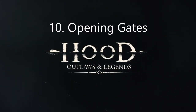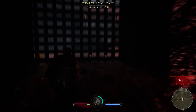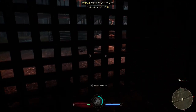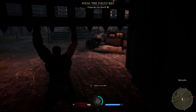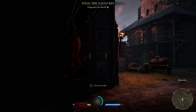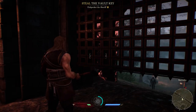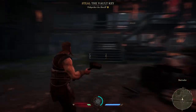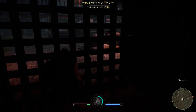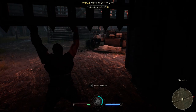Next up is about opening the gates — the huge gates in the castles. Only Little John will be able to lift these gates, so you press E as Little John to lift it, and press E again to drop it down. The gates will automatically be open if the area is not under lockdown, meaning no one has been alerted. But when there's a lockdown, the gate will be closed and you'll need Little John for the job.